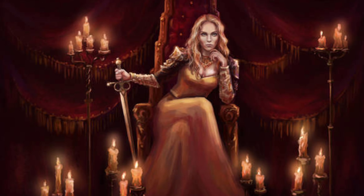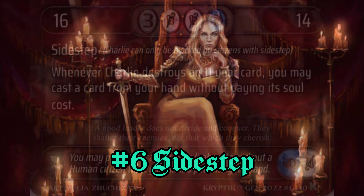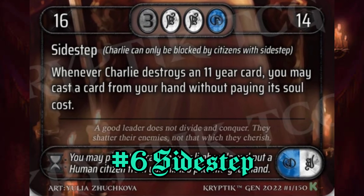Next we have a Citizen ability called Sidestep. Only Citizens with Sidestep can block other Citizens with Sidestep. But that doesn't restrict a Citizen with Sidestep — if my Citizen has Sidestep, that doesn't mean I can't block a creature without it.